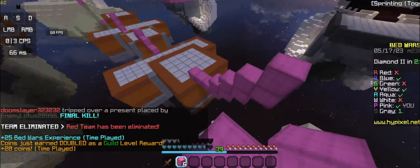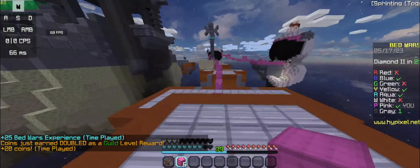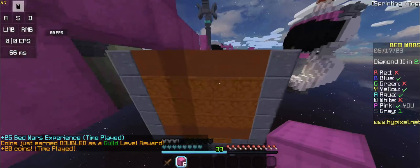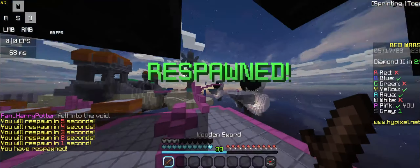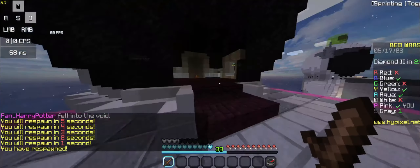In case you care about CPS, it gets around 15 butterfly clicking, but I know others get 20. For jitter clicking, I get like 8. And then for drag clicking, I only get like 20 because I'm not that good.